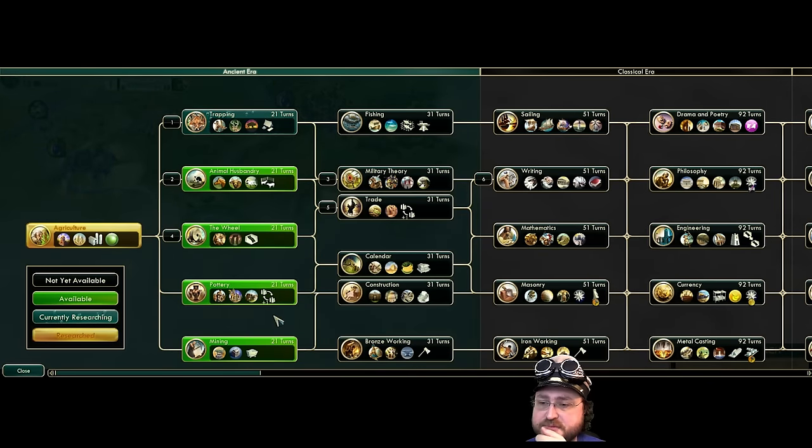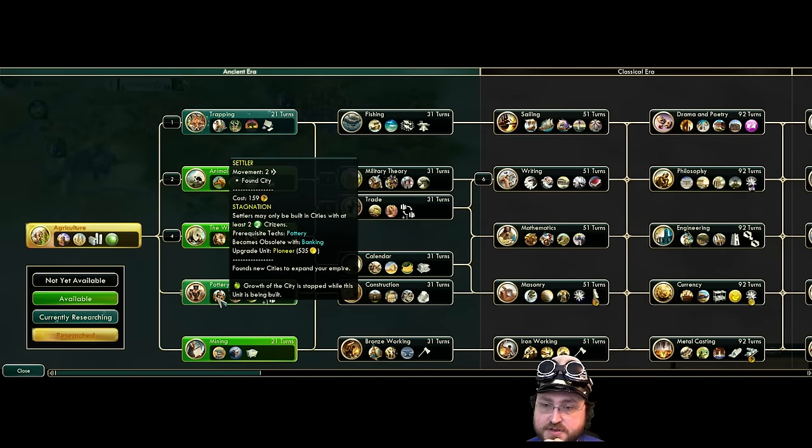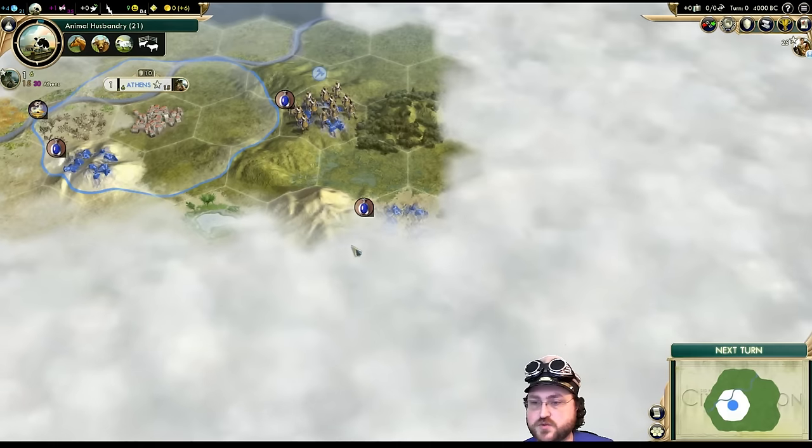We need pottery to be able to build settlers, so we want that early. Though we might not want to build it right away — this also unlocks the granary, and we do have wheat, so we'll definitely want it in our capital. I'm going to go animal husbandry into pottery, then decide what to do after that.